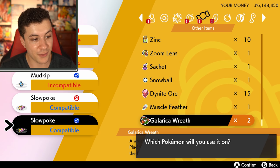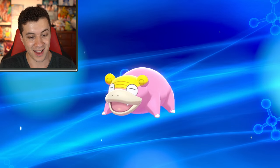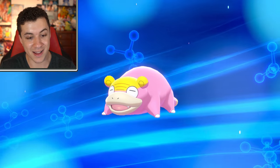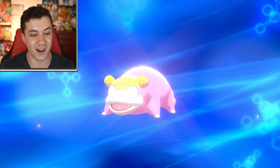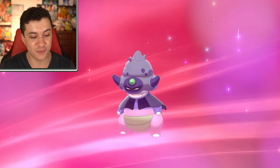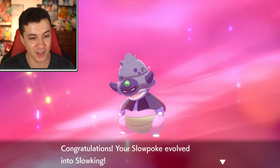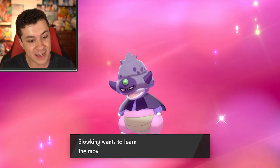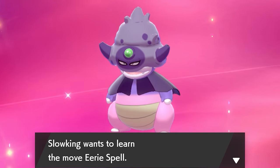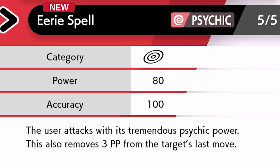So let's go ahead and evolve these Galarian Slowpoke. First things first, the regular one. This is so satisfying — we got this Pokemon super early on in the year, and back when we first got it, we couldn't evolve it into either of the forms. But now the wait is finally over. Congratulations, your Slowpoke evolved into a Galarian Slowking! And here we go, it's learning the new signature move: Eerie Spell — first time I'm seeing that in-game as well. 80 base power special attacking move, and it removes three power points from the target's last move.